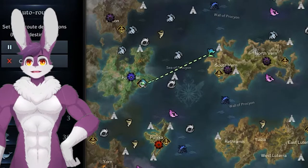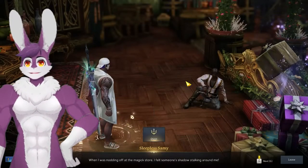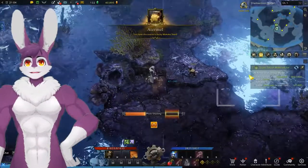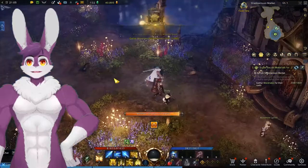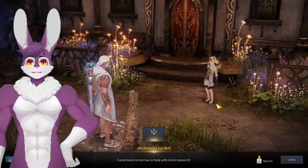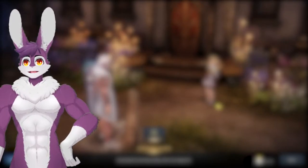Head over to Shadowmoon Market, east of Rohendal. After completing a long prerequisite chain quest, we'll have the new daily Una called Super Secret Materials for a Super Secret Project. Accept it and take pictures of elementals in the north, then head to the south and gather mandrakes. Talk to some NPCs and we're done. We need this daily Una completed 5 times, but there are more steps needed to get the giant hearts.